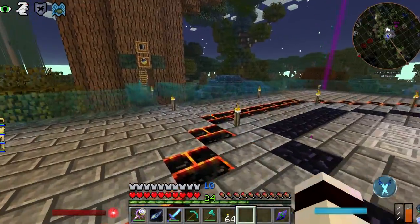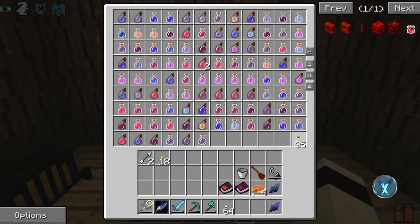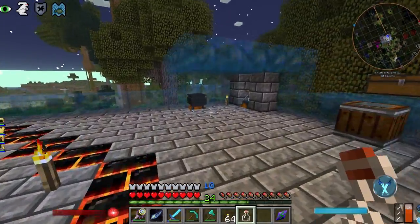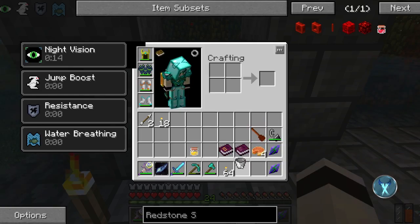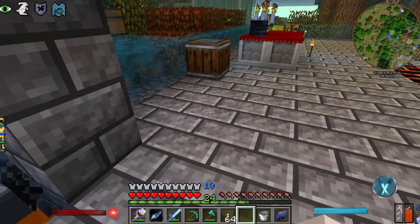Uh-oh — I forgot to get a bottle. We need a bottle. You come over here and there's your bottle. Alright, now we have the flying ointment, which is another very expensive ingredient in order to make the flying broomstick.